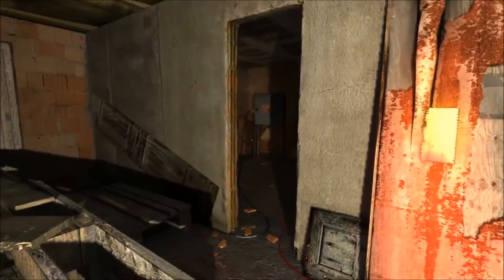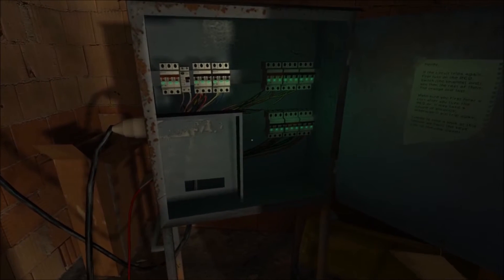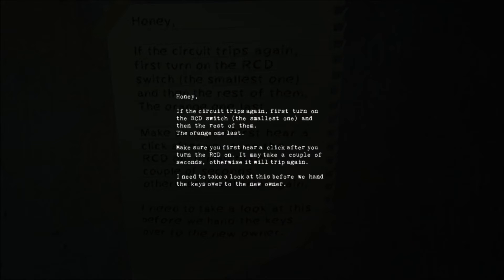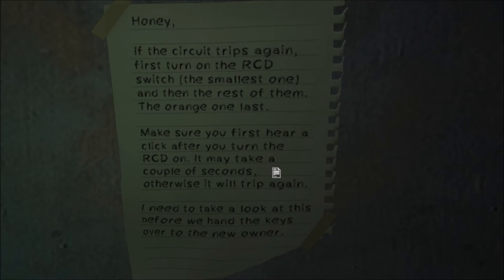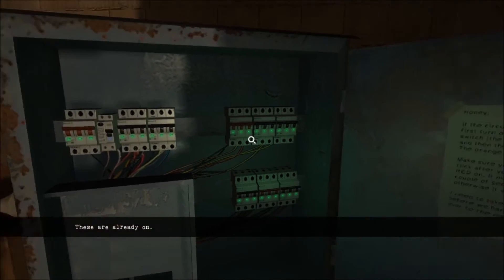Is it up here? I think it was up here. Come on. Sweet. Alright. Switch the smallest one first, and then the rest of them. The orange one last — make sure you first hear it click. If the circuit trips again, first turn on the RCDs. Smallest, then the rest of them. The orange one last. These are already on. Well, they're already on. Okay, never mind. I don't know what that was for. I did get an achievement for reading that out though.